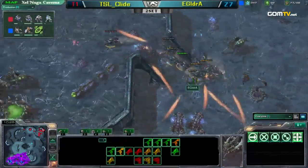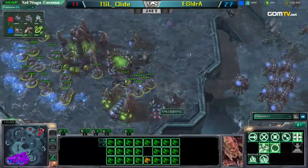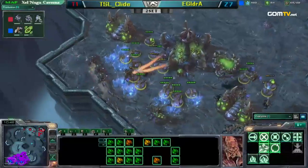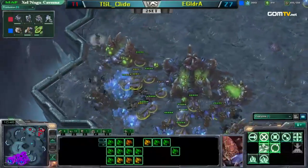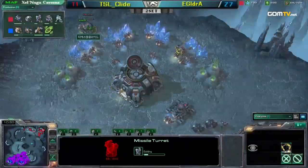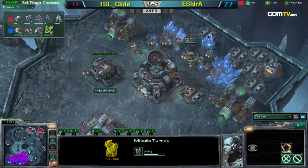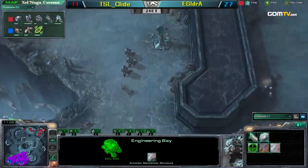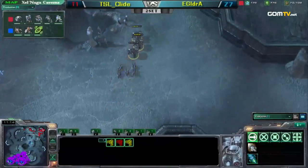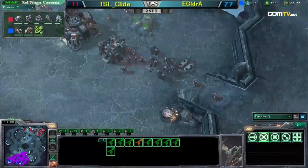Clyde may be in trouble. The Hellions going for the main base, taking out a lot of drones. Aydra actually tries to block the Hellions. Mutalisks coming over to assist. Aydra knows if he tries to run from these Hellions, he's more likely to lose more than if he just stays still. Mutalisks have deflected that attack. Clyde got ahead worker-wise — he's at 45 SCVs to 28 drones for Aydra. But Aydra has a fearsome army: 11 Mutalisks and 16 Zerglings — a pretty sizable army.